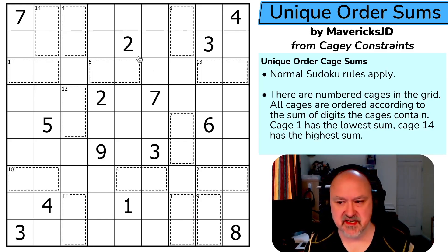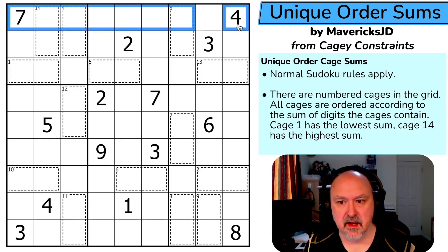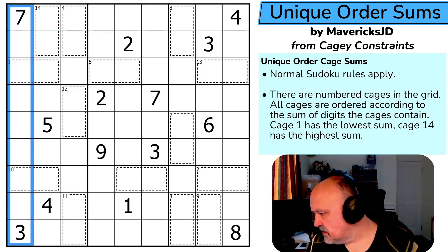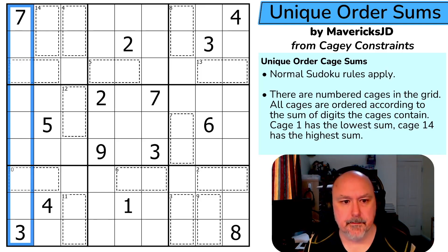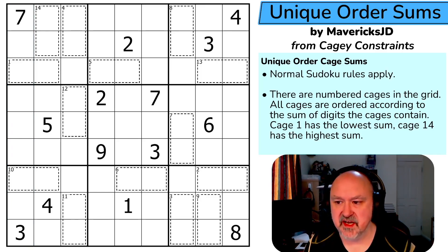Normal Sudoku rules apply, so in every box, every row, and every column the digits one to nine must be placed without repetition. There are numbered cages in the grid — all cages are ordered showing the sum of the digits the cage contains. Cage 1 has the lowest sum and cage 14 has the highest. So this has the lowest sum of all the cages and this has the highest.